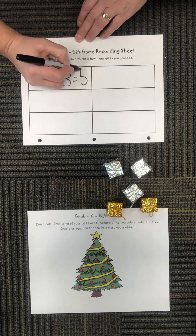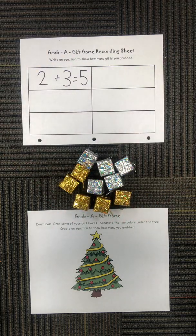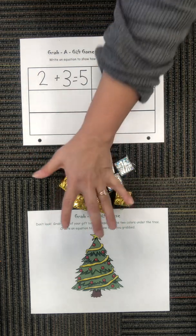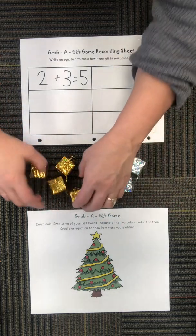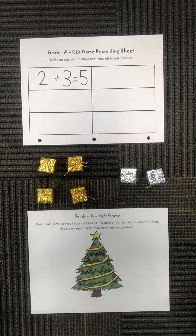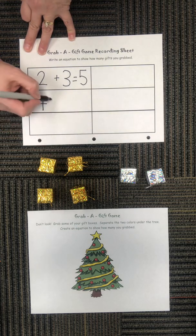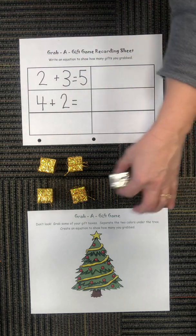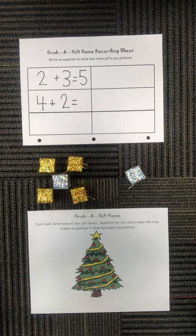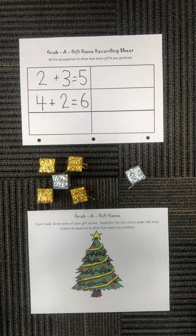You got it — five gifts altogether! I'm gonna put them all back in the pile again, close my eyes, and grab again. This time I got four gold gifts and two silver gifts. Four plus two equals — you got it — six!